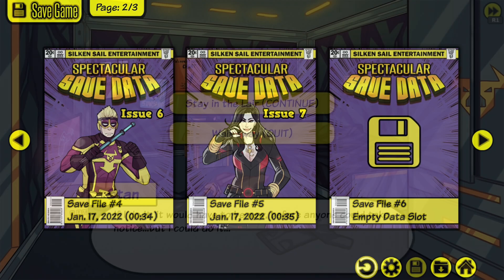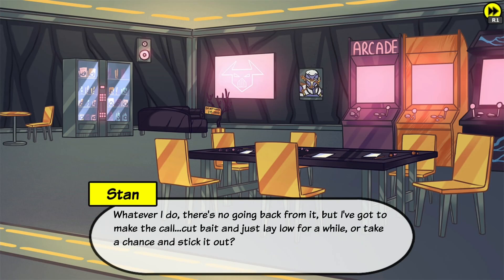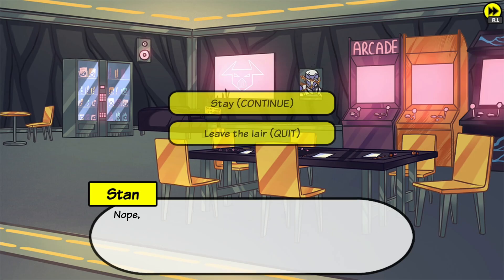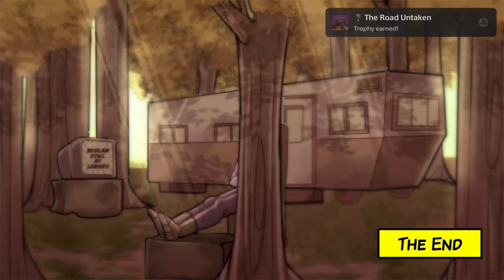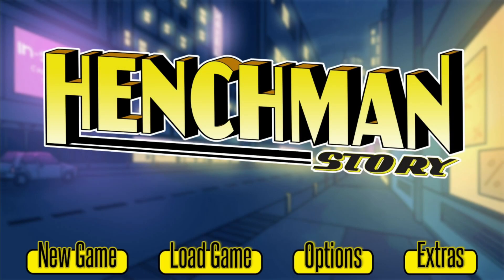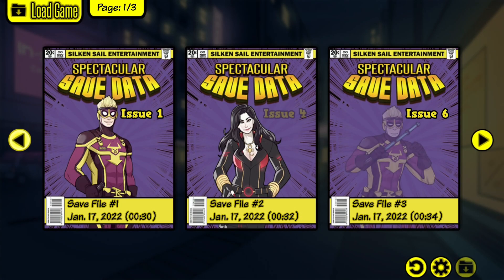Go back. Now select 'Walk away.' And select quit. And that's the first ending. Now skip the credits. You're back at the main menu. Go to load game and load save number 1.